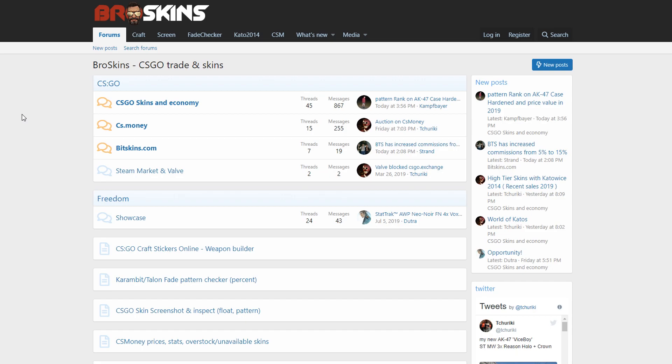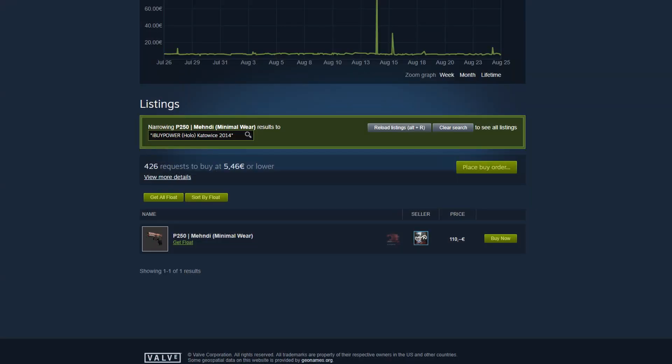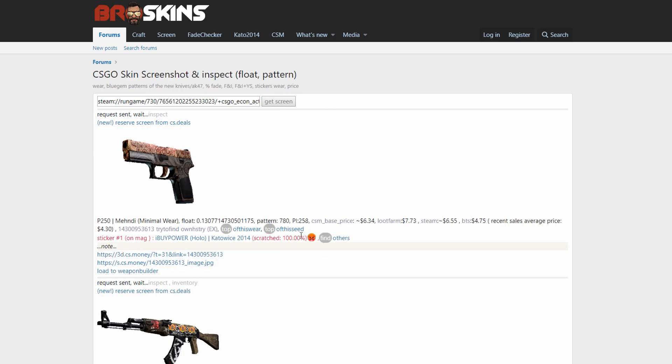So we are on the site now. The thing you need to do is press the screenshot tab over here, go to the skin that you desire, right click on the inspect link, copy link address, paste it here, press enter, and BAM!